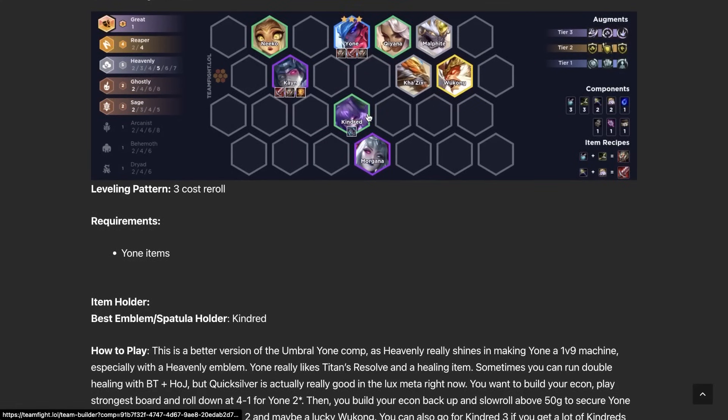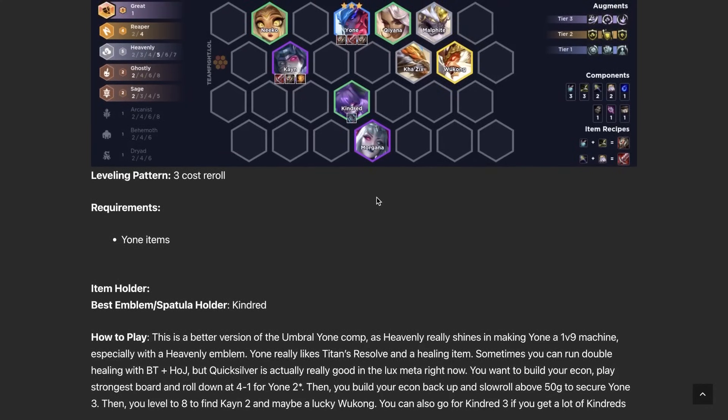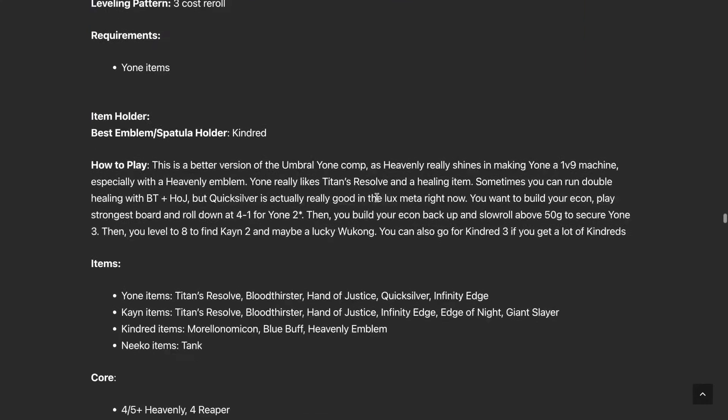Yone is still an okay comp if you're able to get a three-star Yone for free. Remember last patch where you played around a two-star Yone with triple combat augments? In this patch you can play around econ augments like Team Building and Heroic Grab Bag because you're able to three-star Yone more often — no one goes for it, so it's more accessible. That's one of the main differences between Yone in this patch versus previous patches, which is something to keep in mind.